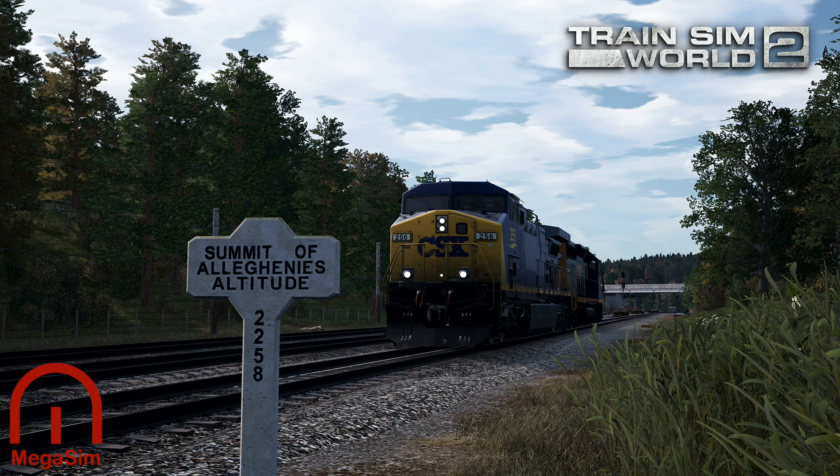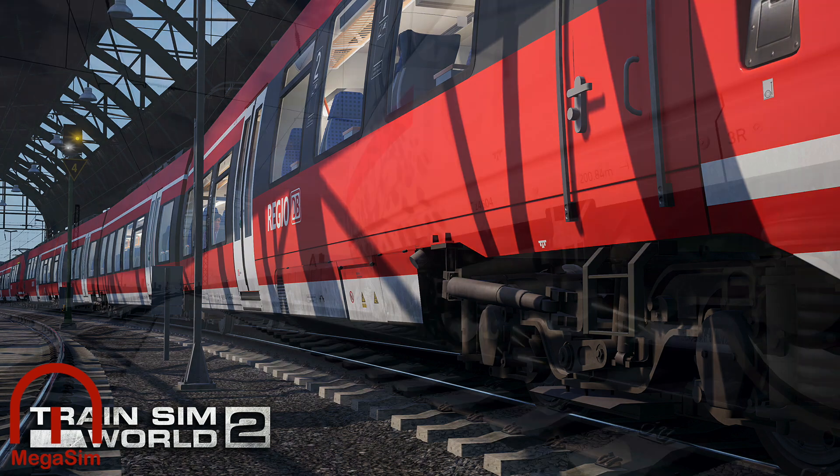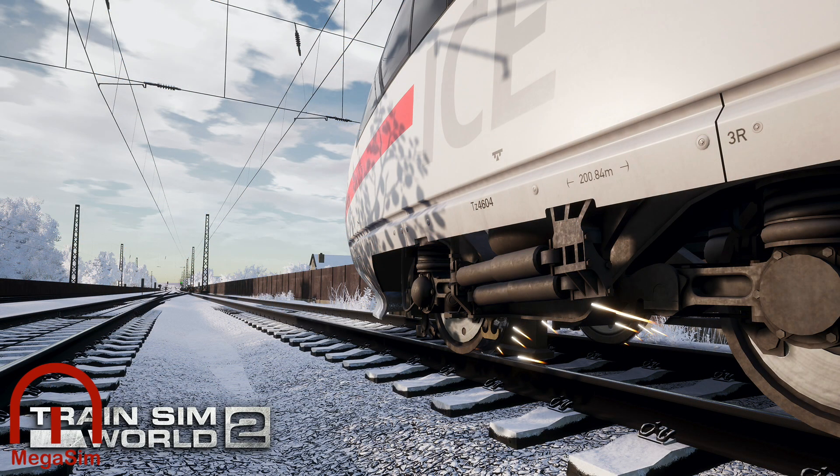Going uphill might seem manageable, but what about downhill? Like a fire truck braking with the water coming past you, that heavy haul scenario going down the hill is going to be very different. And as they said, weather will make so many differences and changes to adhesion — it's not going to be the same.